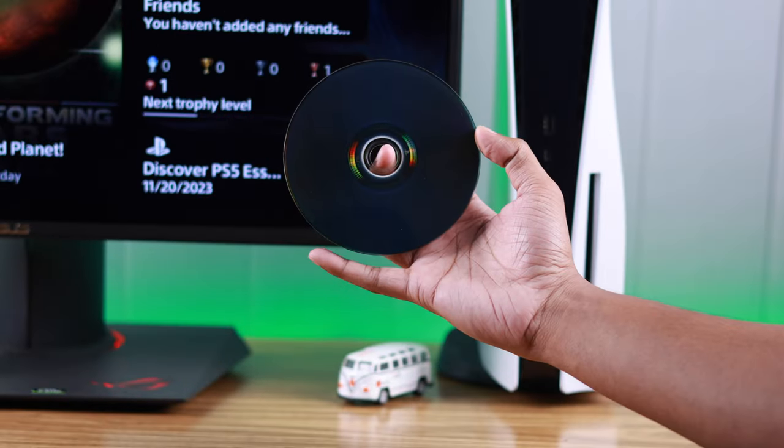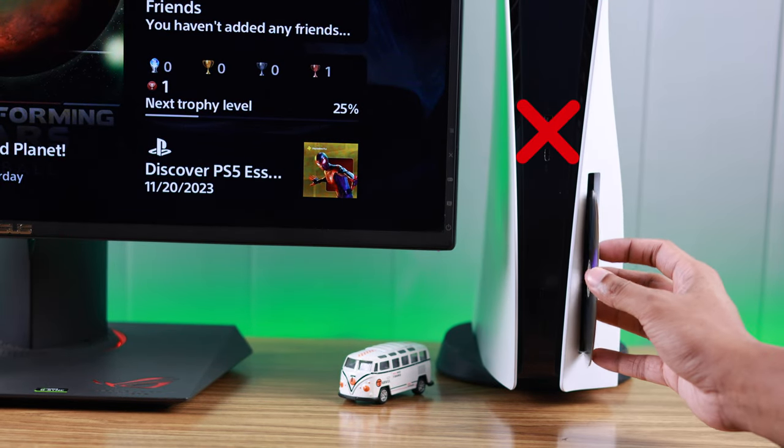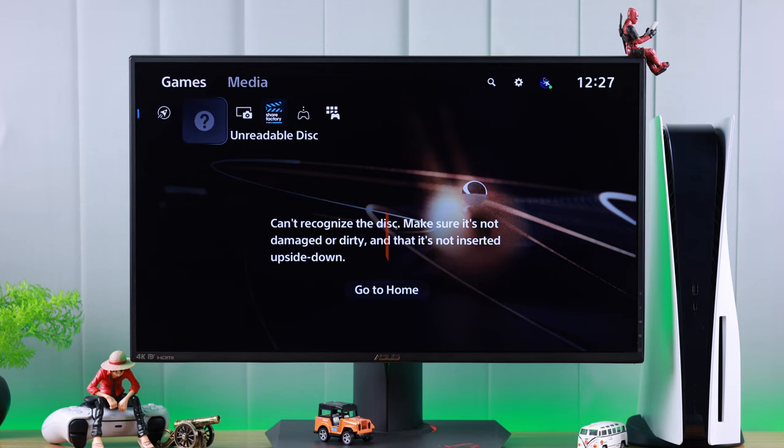Now, let's put it inside the disk drive. You need to keep the shiny part to your right. If you insert it the wrong way, which a lot of beginners do, including me, then it will still take in the disk, but you'll get a pop-up that says the disk is unreadable.